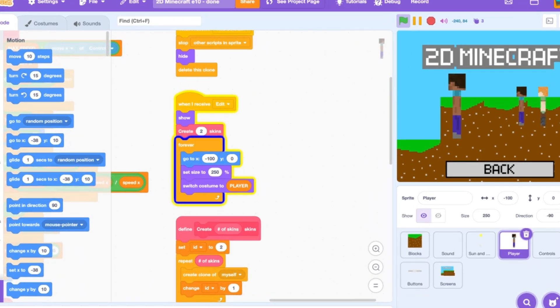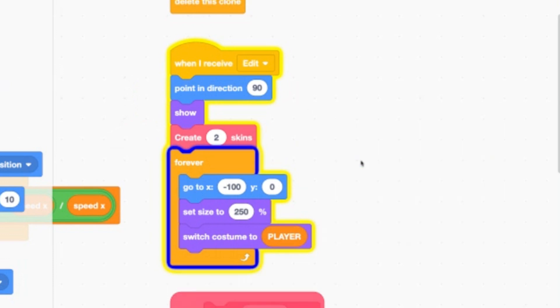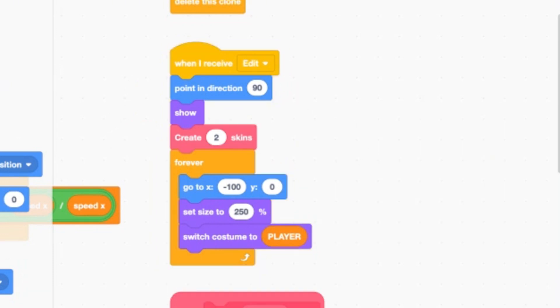Under the when I receive edit hat block in the player sprite, add a point in direction 90 to the top of the script, ensuring that we face right before doing anything. Now let's test.